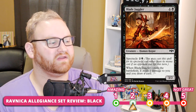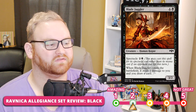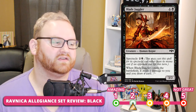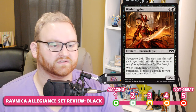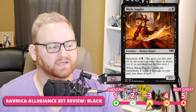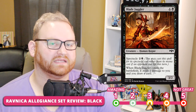Next up, we have Blade Juggler — a 5-mana 3/2 human rogue with Spectacle for 3. Spectacle is the Rakdos keyword: you may cast a spell for its Spectacle cost if an opponent lost life this turn, making this 3 mana instead of 5. Whenever it enters the battlefield, it deals 1 damage to you and you draw a card. For 5 mana this card is not good, but for 3 mana it's pretty decent. The Juggler is at the 3-slot for Draft and Sealed, and a 5 for Standard — just too slow there.